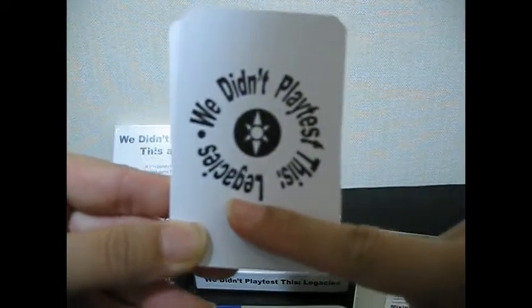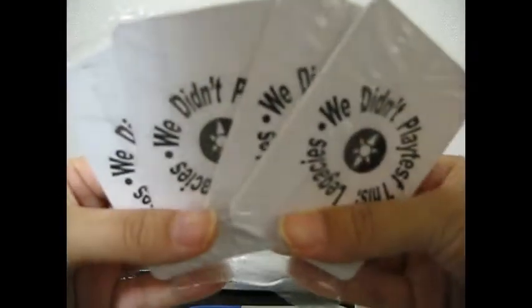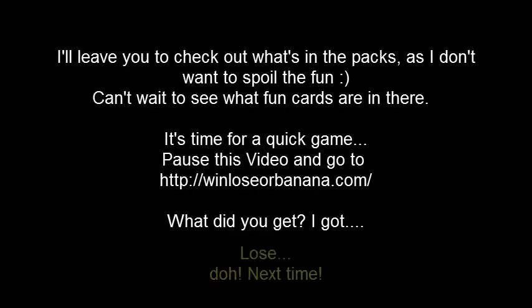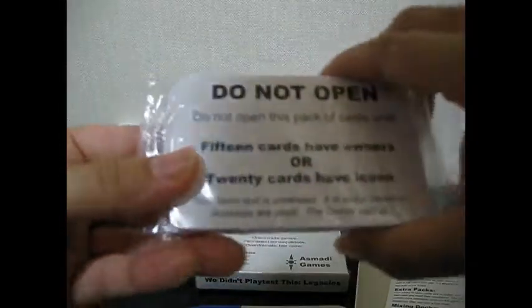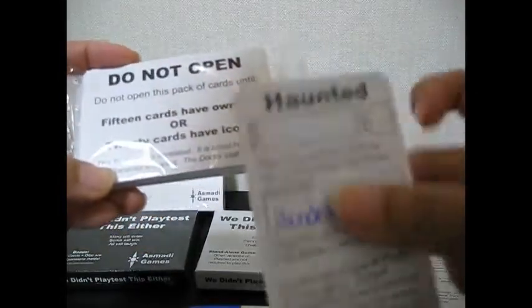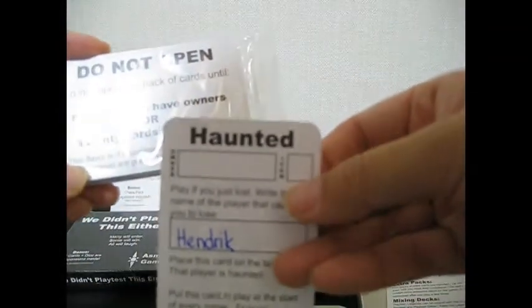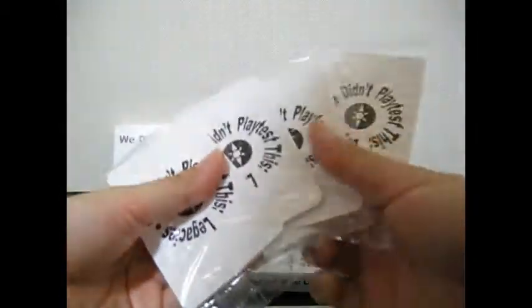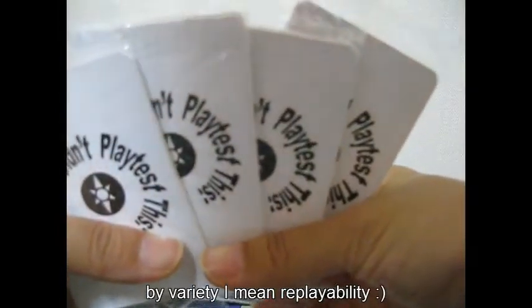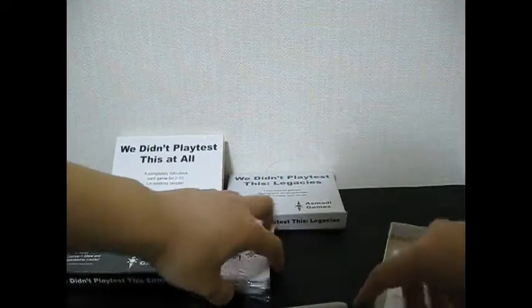You will get the base cards, which on the back have 'Legacies', so if you mix the decks together you can sort them out again later. You also get four sealed packs of awesome cards. It says do not open this pack of cards until 15 cards have owners on it — which is the owner name section up here — or 20 cards have icons, which is this part here. This gives a lot of variety to the game, and I can't wait to open these up, but we have to fulfill those requirements first.